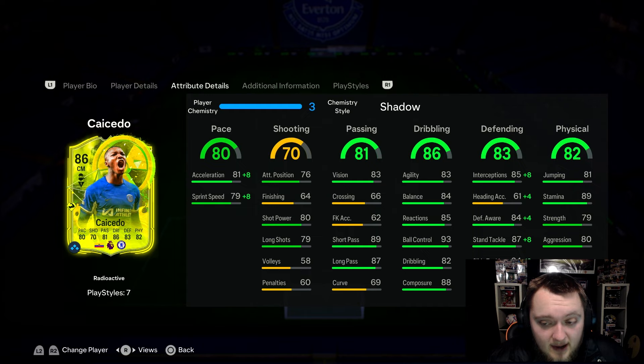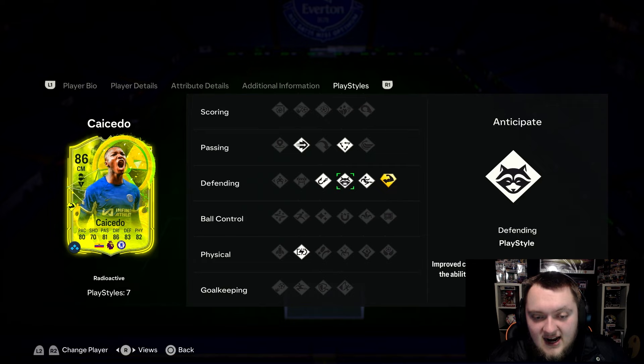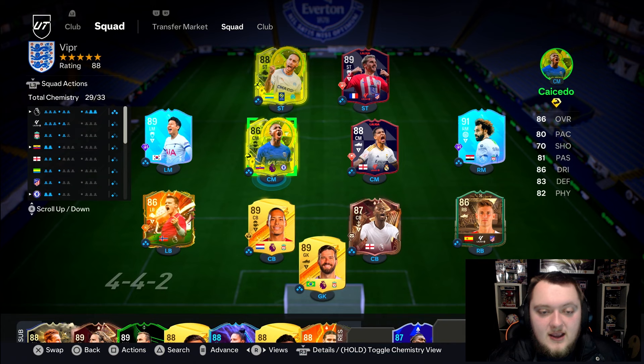Defensively, the raw defending stats don't really matter — it's more about Anticipate and Intercept: every time he tackles he's getting the ball back. His physicals are decent too; aggression's okay, strength is effectively like 99 because he's got Bruiser Plus, and when he needs to win a physical challenge he'll do well. Stamina is great with Relentless. This is one of the best CDMs on the game — Premier League's best CDM for sure — and I'd recommend him to anyone running a Premier League side or needing a DM who can move freely with good passing.